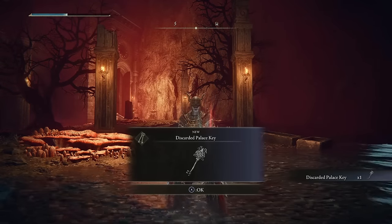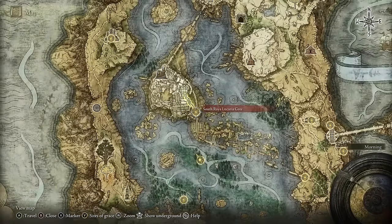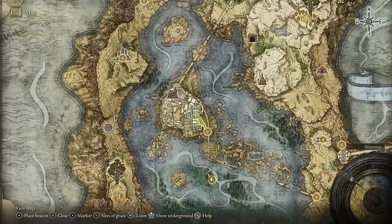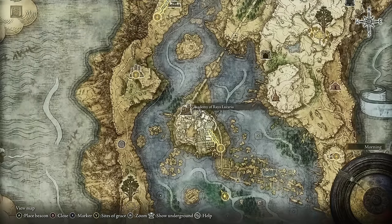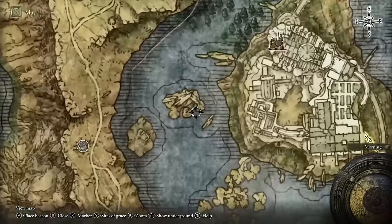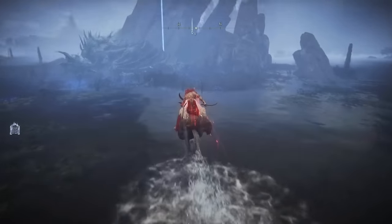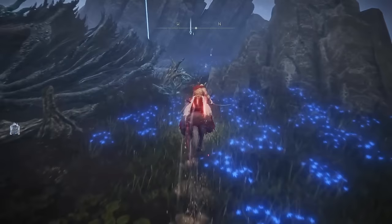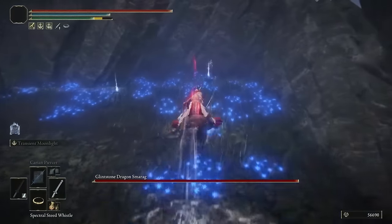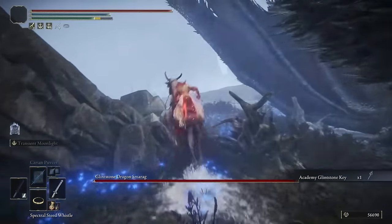After defeating the baleful shadow, you'll receive the Discarded Palace Key, which opens a special chest in Raya Lucaria Academy. But first you need a Glintstone Key to open a special barrier — it's located just to the left of Lucaria Academy. When you get there, there will be a dragon but you don't have to fight it. Just go behind it to the body resting there and pick up the Academy Glintstone Key.